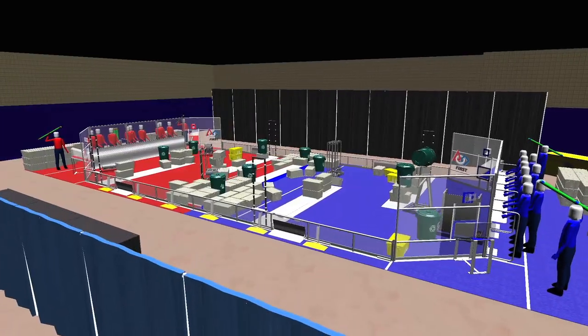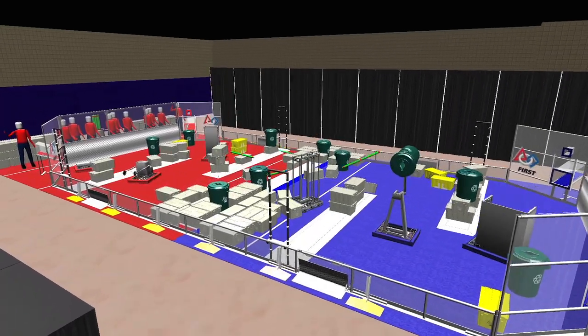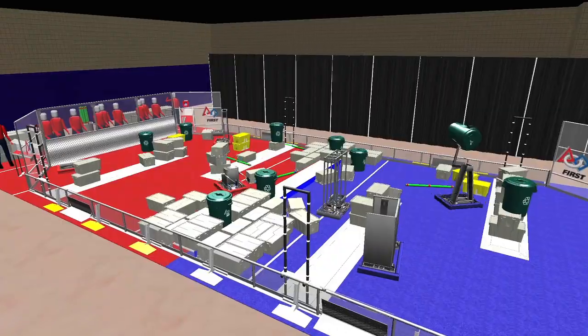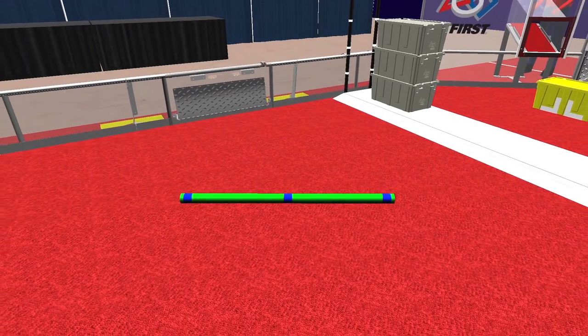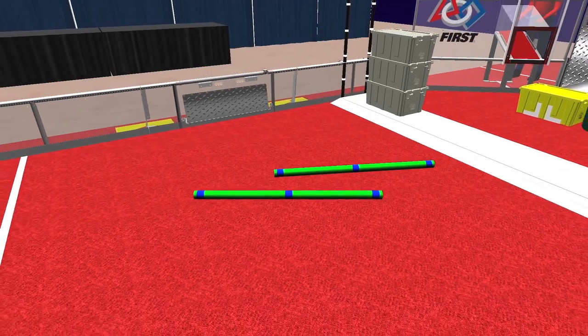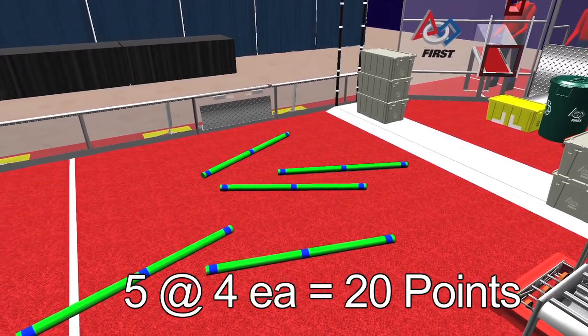Alliances may attempt to throw their litter onto the opposing alliance's side of the field until there are 20 seconds left in the match. Litter marked with the opposing alliance color and not in scoring position on the field at the end of the match is considered unprocessed litter, and each piece will add four points to the score of the opposing alliance.